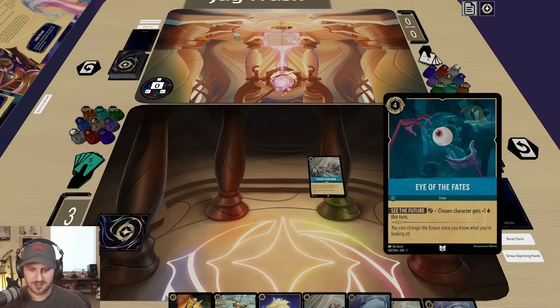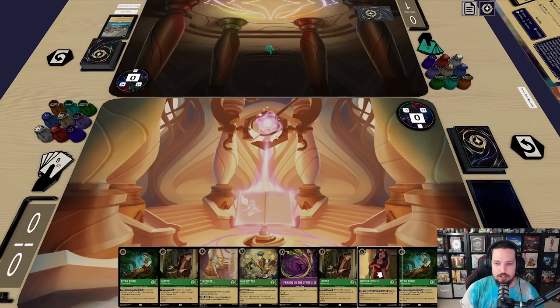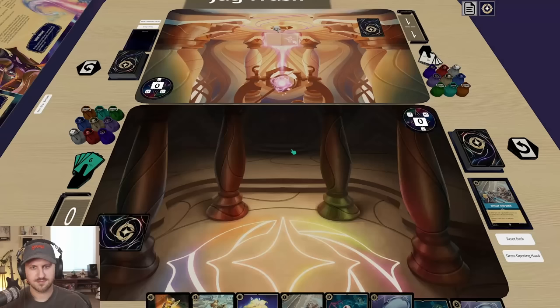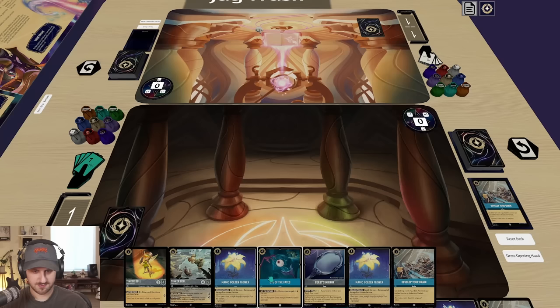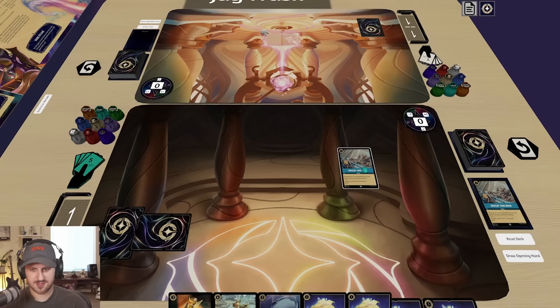Draw a card — nice, nice, nice. We are going to ink... probably this one. We'll ink this Jasper, and we're gonna pass. Draw a card — don't just play another one of those, maybe ink this, play this. We're gonna ink Eye of the Fates. Or I could get this down — it seems kind of early. We want to filter through this deck, so I'm gonna Develop again. Very nice, and this seems useful, I'll take that.